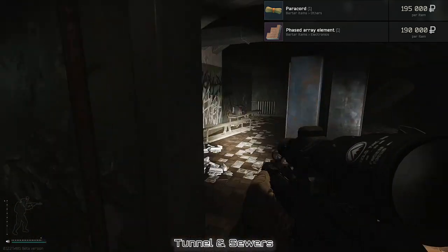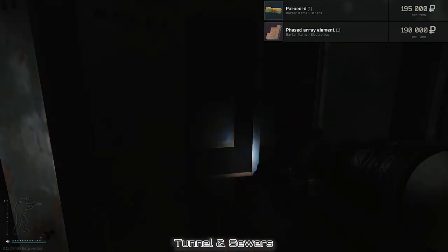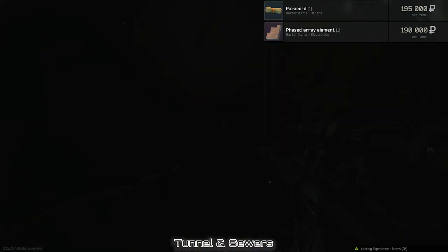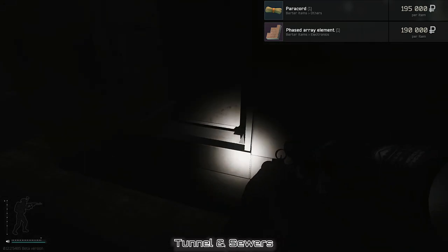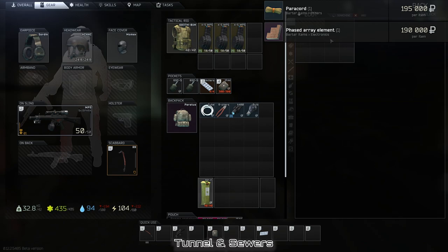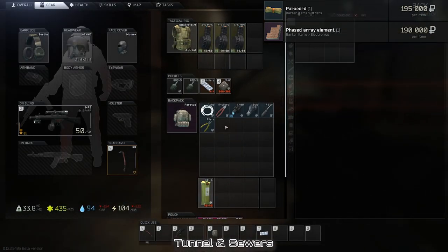Coming into this room, I check all the blue lockers for paracord spawns on each of their shelves. Coming outside again, I look for loose tools. Up here on this metal ramp we have phased array element spawn points — they're pretty much on each one of the metal shelves, so I look everywhere. I also check the toolboxes for more paracord spawns.